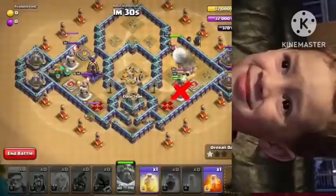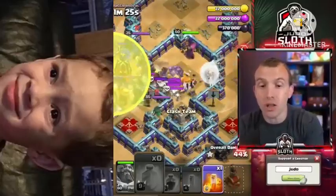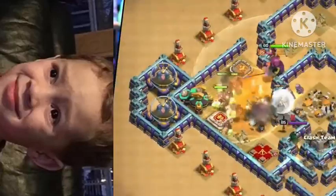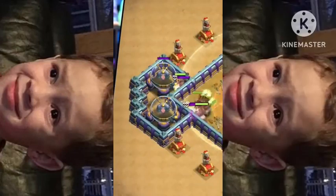After they've taken down the Warden Statue and moved to the left, Heal Spell just behind that Monolith and then the Poison on top of the Monolith. Hog Riders will then flush out the back end of this base, all because we took advantage of the Sneaky Goblins initially.